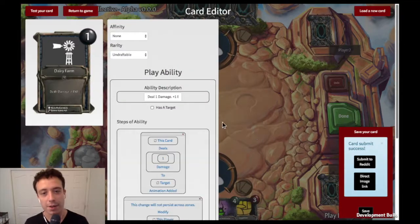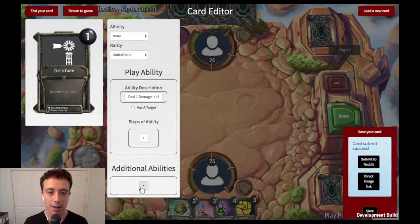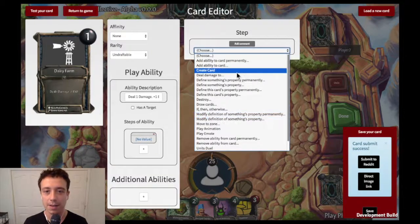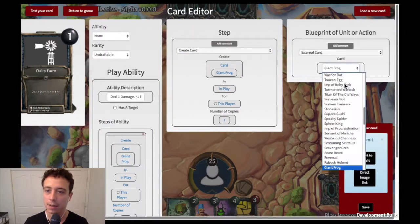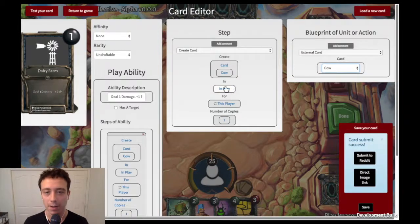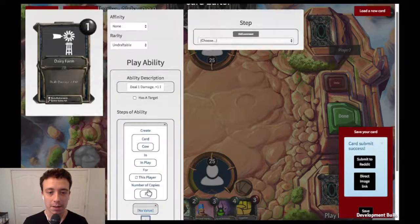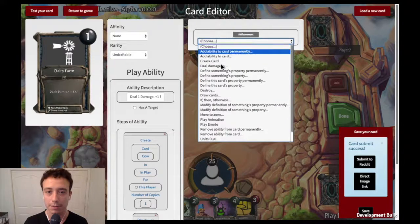First, it doesn't need a target, and then we're going to remove the other abilities on here and add the step of the ability create card. Then we're going to create cow and put it in play for this player, and we're going to only have it create one copy.